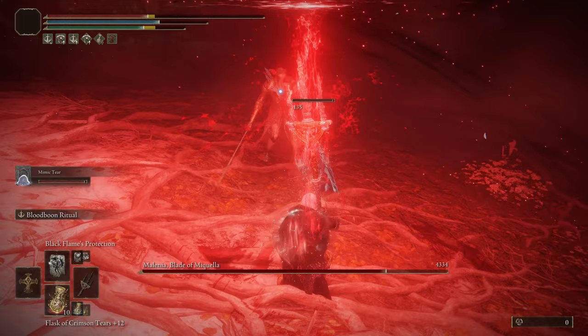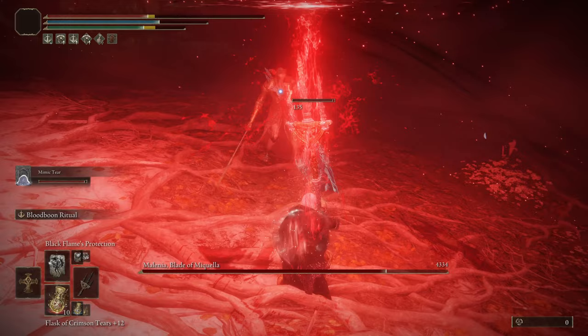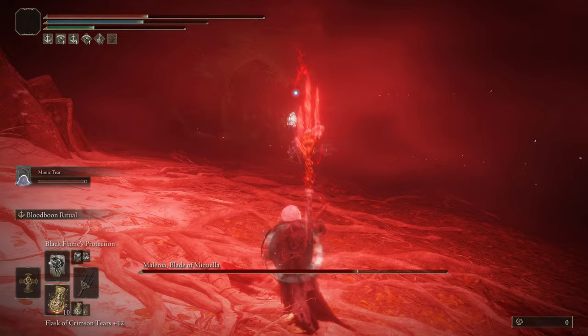We're also using Mohgwyn Sacred Spear here. Just look — one bleed proc there. She is weak to bleed, so we want to be taking full advantage of that. This weapon art is insane.